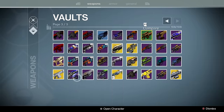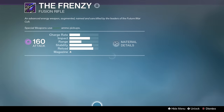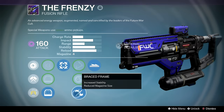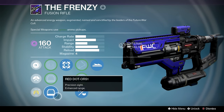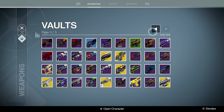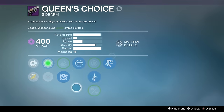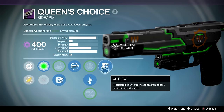Loner Rebel — already talked about. Monte Carlo — Frenzy. Back in the day with Perun's Fire this used to compete. Knee Pads, Hip Fire, Braced Frame, box scope — an incredible fusion rifle, though now the archetype is very weak. It's my Space Kerblaster just because of its green tints; looks like a space-age weapon.